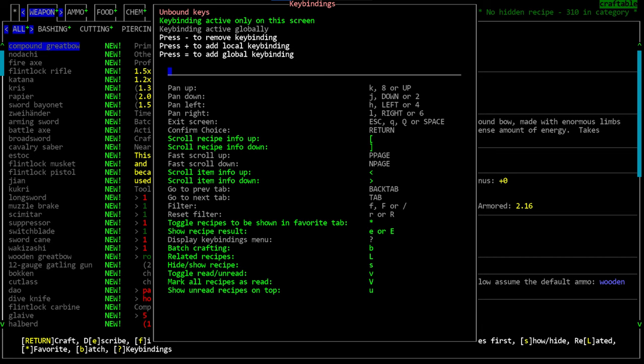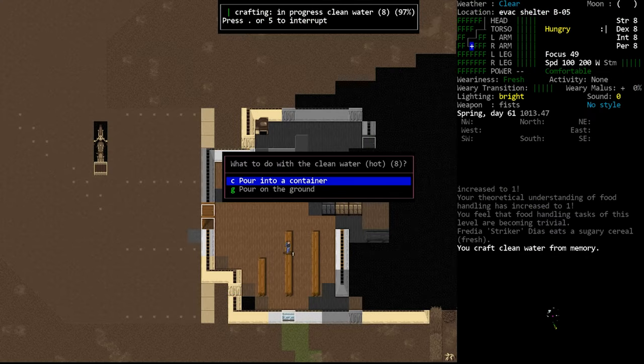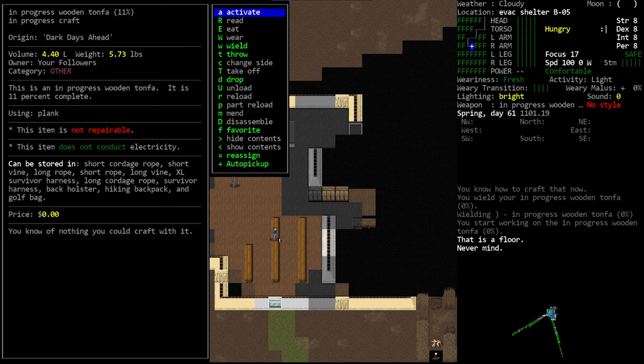Now for some general crafting information. If you're mid-craft you can press 5 or the period key to stop. When you stop in the middle of a recipe you'll be left with a partially crafted item. You cannot disassemble a partially crafted item. Also, food items will continue to rot even in a partially crafted state, so you cannot exploit this to prevent food spoilage.